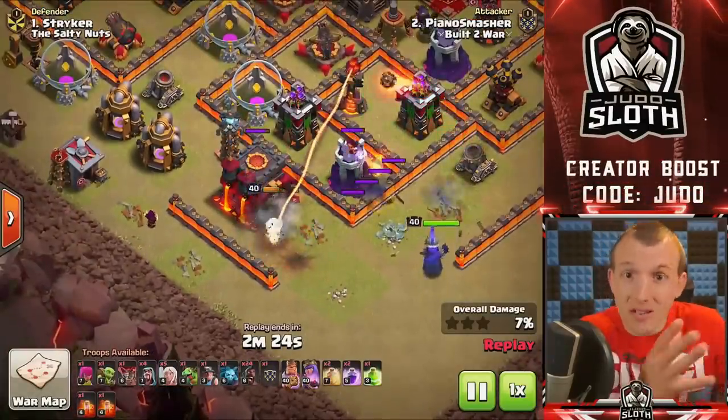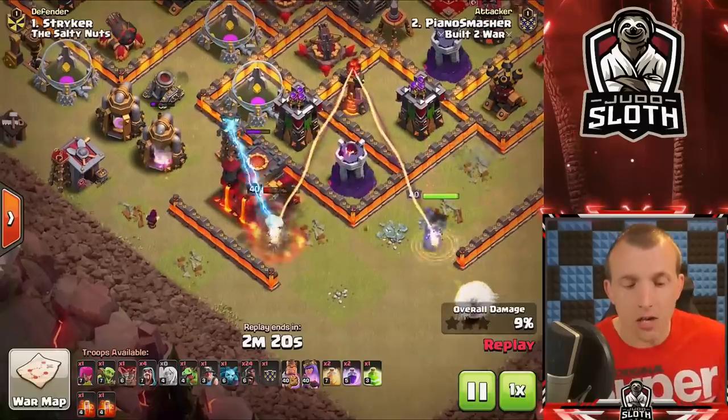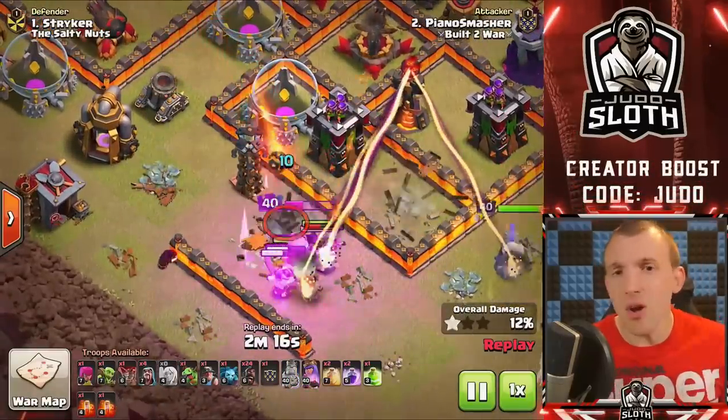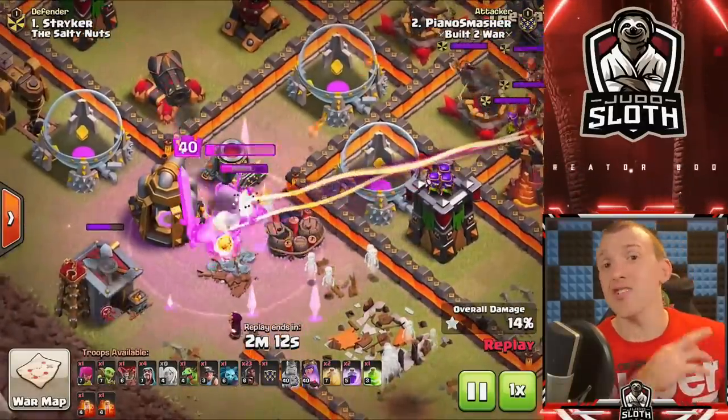Use him similar to Barbarians and Archers — the Barbarian King absorbs the fire, the Archer Queen shoots over the top to take them down. When I was at Town Hall 7 and 8, I would actually use the Barbarian King to tank on the back end of the base. For example, when dragons come through, I would use him to tank back-end Archer Towers.